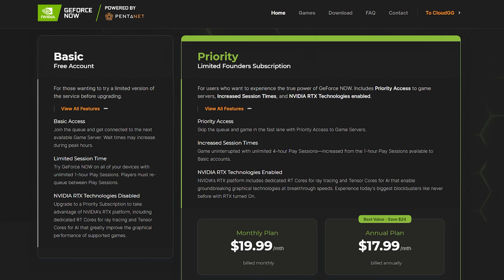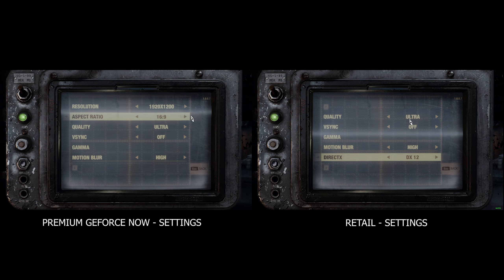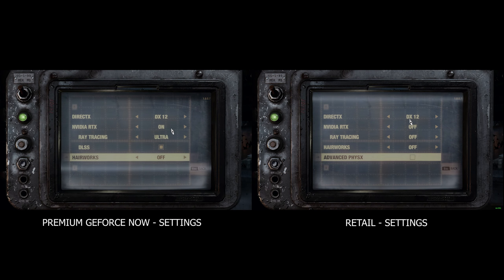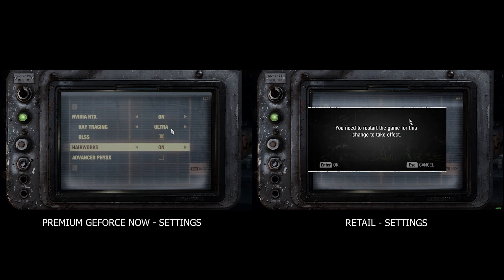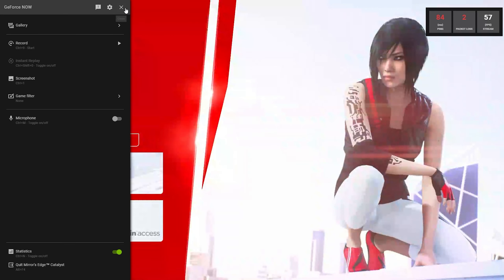Comparing the premium beta versus the basic release version, I didn't really notice too many absurd issues besides one crash. I noticed the retail version no longer shows the display resolution, and with premium GeForce Now it adds a 1920x1200 resolution. Not too sure why, because I've got a 16x9 display. They did, however, completely remove the RTX options entirely from the basic version, which I thought was interesting.